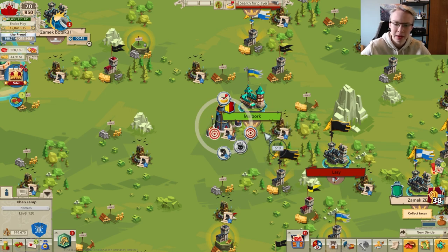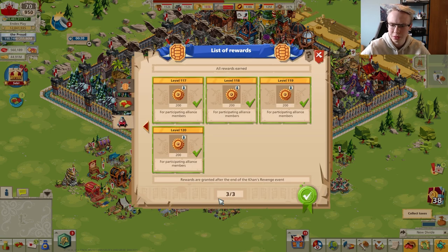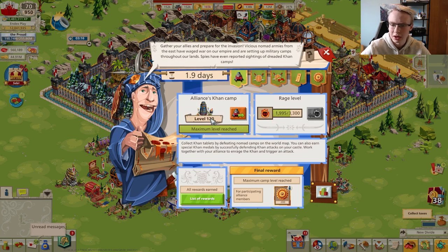You need to attack the camp a few times to collect enough rage to provoke the attack on you. When you provoke the attack your castle is targeted. You can see the rage level in the event overview — you get rage for attacking. If you get enough you can press the button to trigger an attack on your castle. There are also rewards: for getting higher Khan camp levels, you earn Khan medals after the event ends. You need to attack the camp at least once to qualify, and rewards are based on which level your alliance reached.